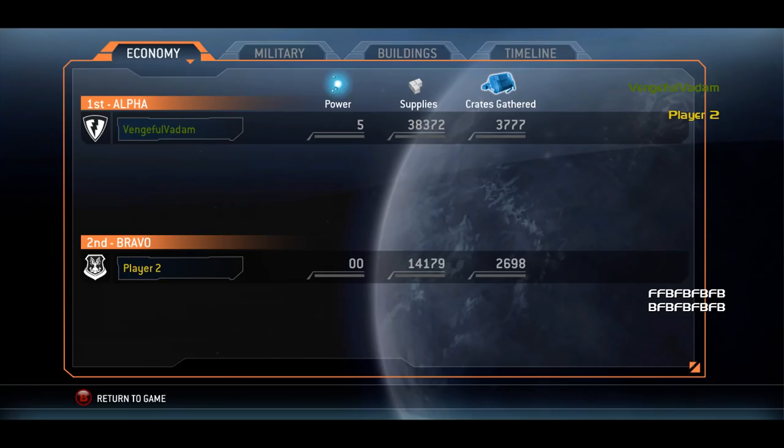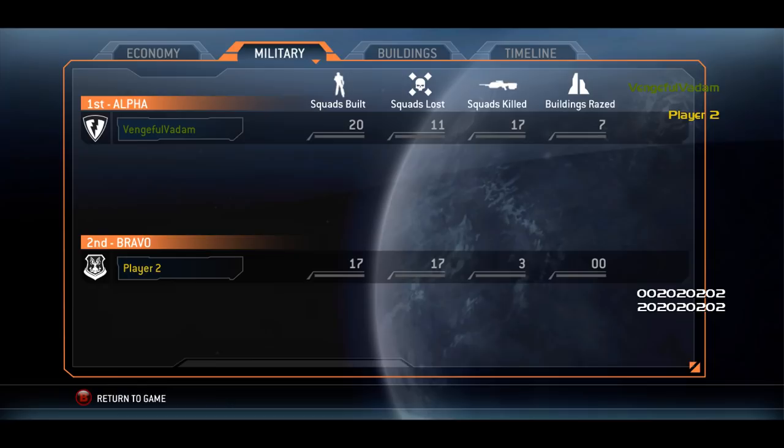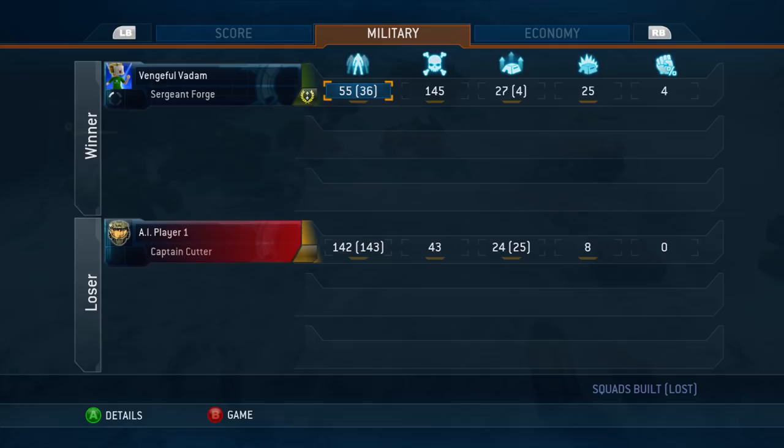The economy page shows how much reactor power a player received, the total number of supplies generated, and how many supplies they earned from supply crates found on the map. The two missing statistics that end up in the final game are how many upgrades a player researched and the maximum number of bases earned. In the military tab, it tells us how many squads a player built and lost, how many squads they killed, and how many buildings they razed. In retail, the statistics for squads built and lost are combined into one section, and two new sections were added for buildings built and lost and combat efficiency.